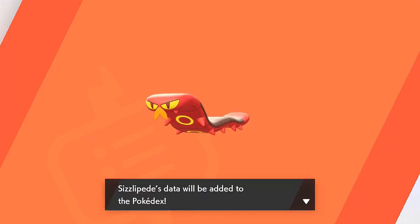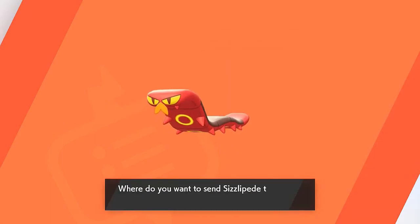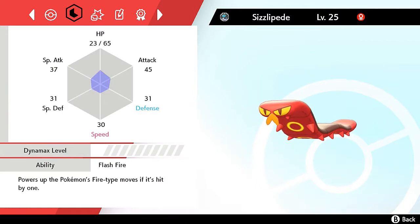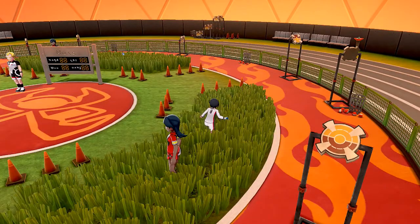This guy's name is Sizzlipede, the Radiator Pokemon. It stores flammable gas in its body and uses it to generate heat - the yellow sections on its belly get particularly hot. It is a Bug and Fire type Pokemon, has Flash Fire as its ability, and knows Bite, Flame Wheel, Bug Bite, and Coil - very good moves. We're sending it to the box and claiming two points for capturing the Pokemon.